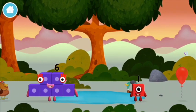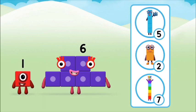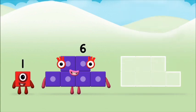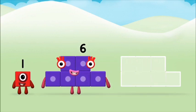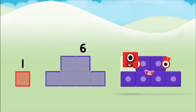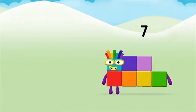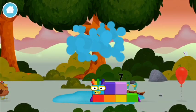You've found a number block! What number block will you make when you add these two number blocks together? Great! Now can you add the number blocks together? Six! One plus six equals seven! Congratulations! You made number block seven! You made a new number block!